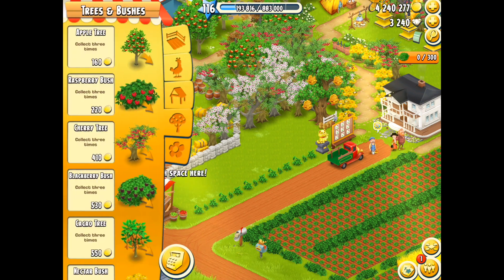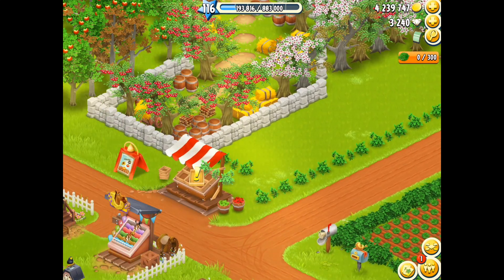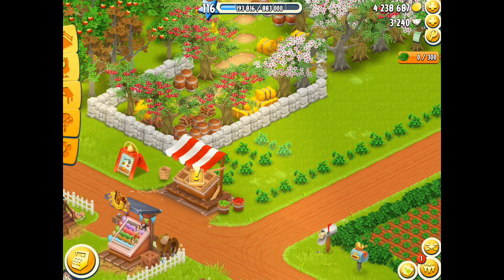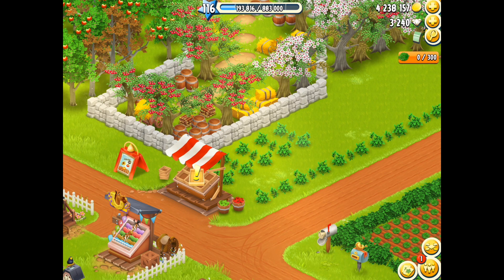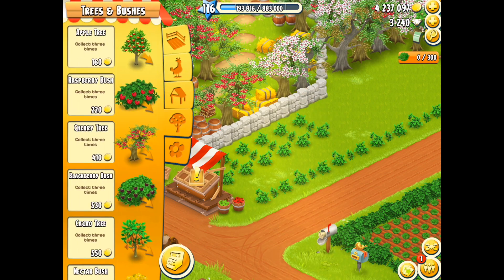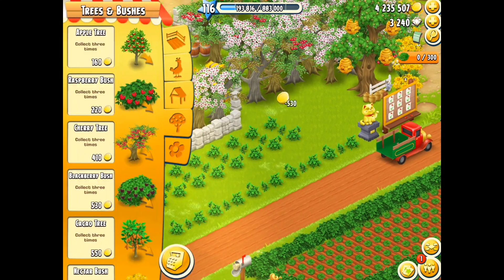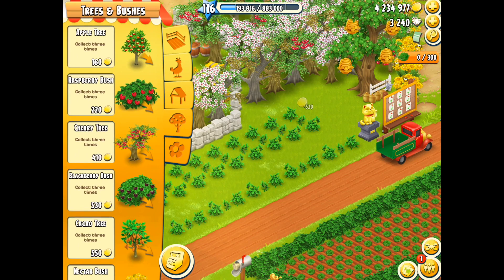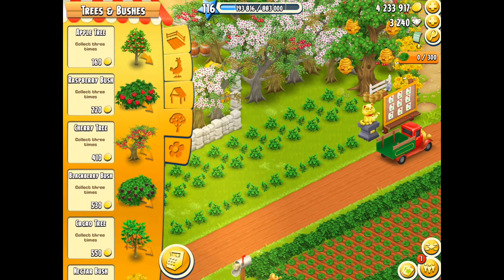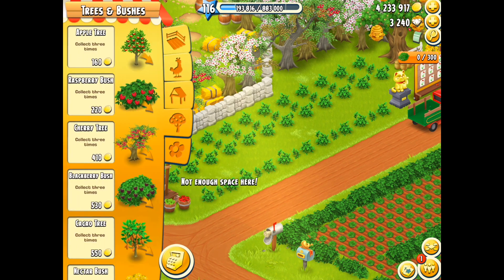I want the bushes placed in this direction — not that angle — so we're going to place those ones down like that and have them running straight up the side of the wall and up the side of the bushes. I'm placing down the actual blackberry bushes. They are rather expensive, but the return when you harvest them more than pays for that. The growing time is a lot longer, so a booster is very beneficial. The experience points you get when harvesting are really good as well.